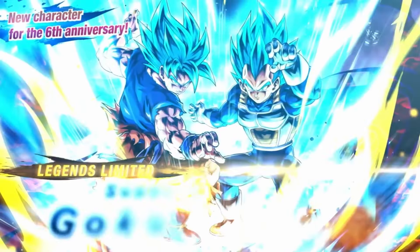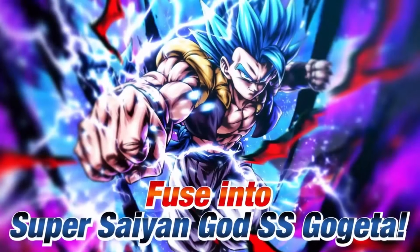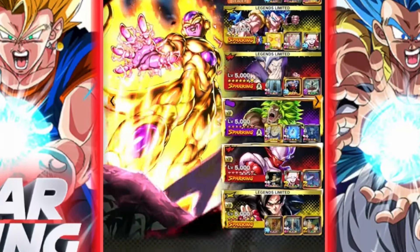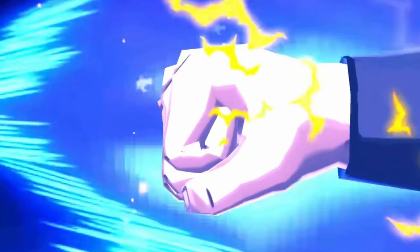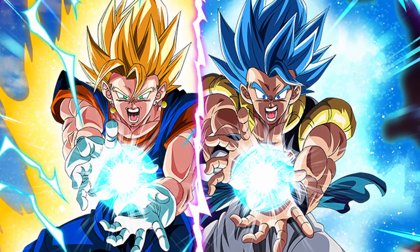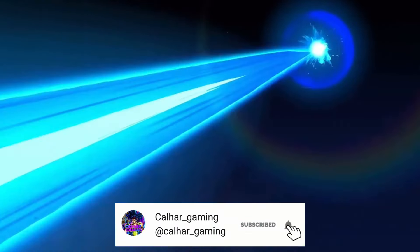We're back looking once again at one of the sixth year anniversary units - Super Saiyan Blue Goku and Vegeta, who do fuse into Gogeta. The reason we're looking at them again is this time they're Zenkai buffed. Out of the two units I'm still not 100% sure which I think is the best - let me know your thoughts down below. Make sure to hit that like and subscribe, I'm excited to see what they can do.